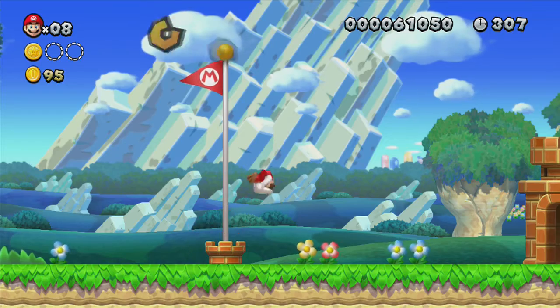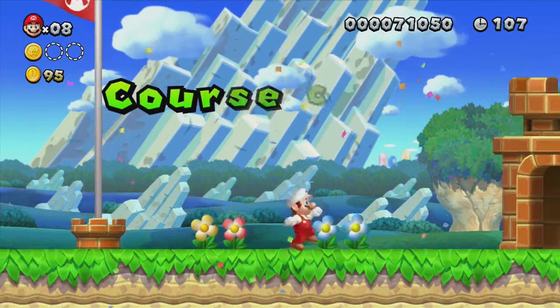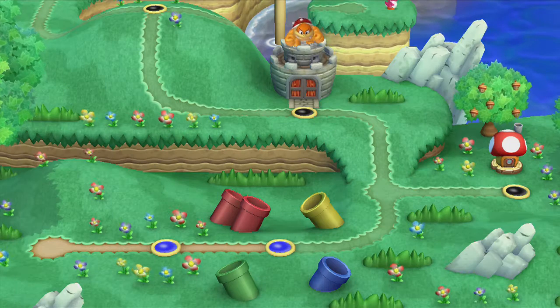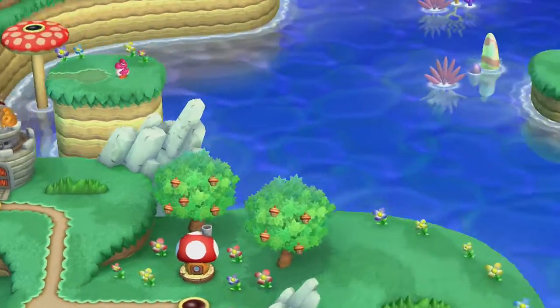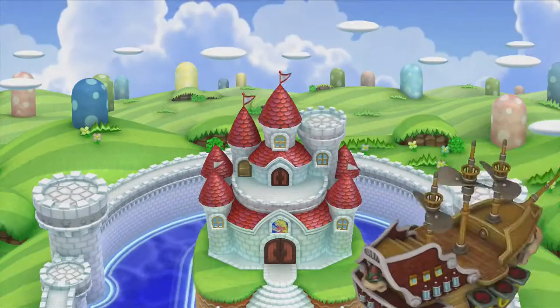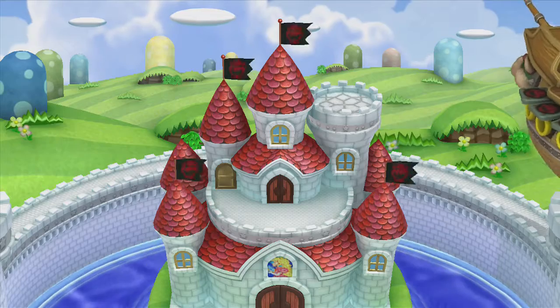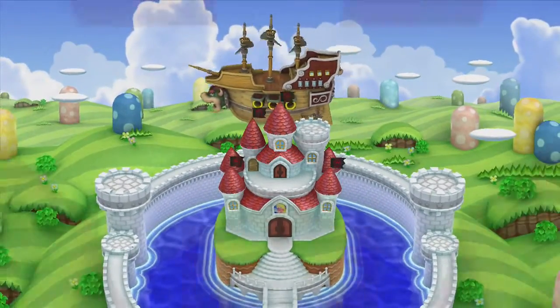There's a little easter egg in these levels: if you end the level with the timer showing double digits that are the same numerical value, you will be rewarded with the original Mario Brothers level completion bonus — fireworks, an item from Toad, and the original music.